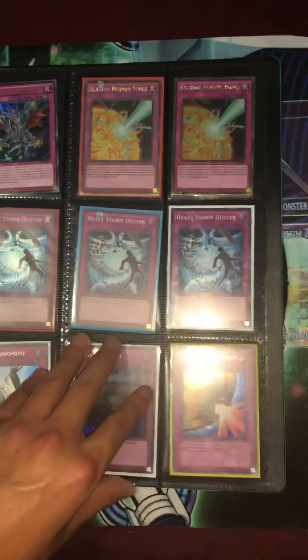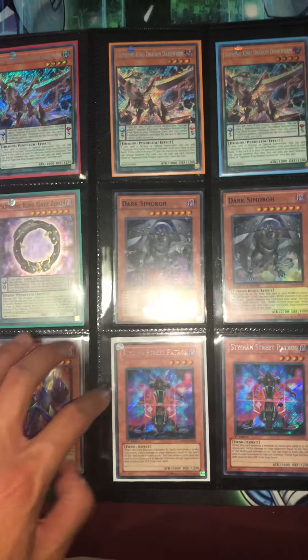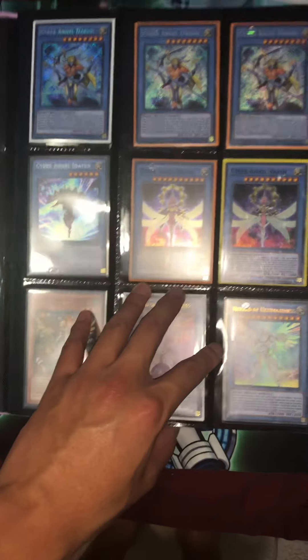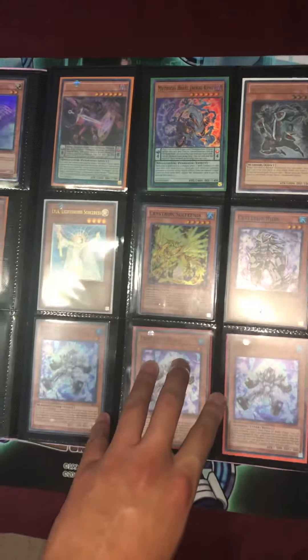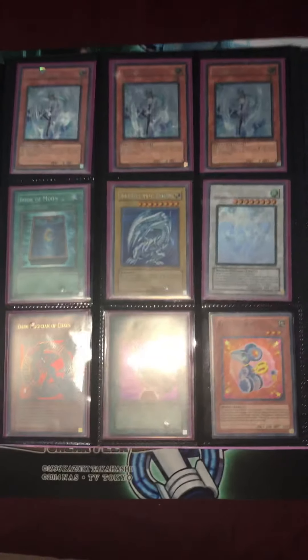Off the top of my head, I know I'm looking for some Evenly Matched, another first edition ultra Valerie, and two more ultra Draw — Upstart Goblin ultra. Two Infinite Impermanence — secret first. Some pretty expensive cards overall. Hard to see with the flash on. Ultra Lyla, unlimited though. Guard Dragons — a bunch of them, those are gonna go up in price.